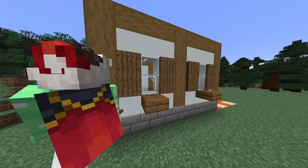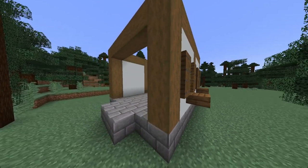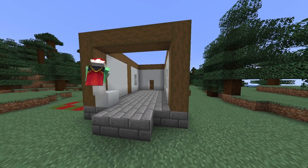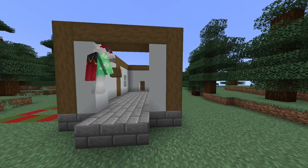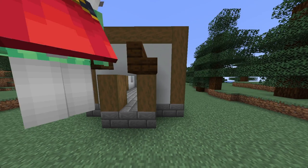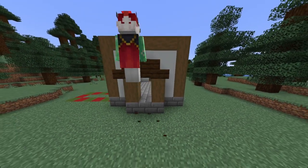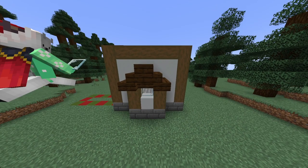We can move on to the back of our house and we're going to do something very similar to what we did at the front. First get your white concrete and just build them up at either side. Next we can take our stripped spruce wood and place two blocks here, followed by filling in the remaining bit above it. Now we take our dark oak stairs and just make another arched roof. Instead of placing a door here we're going to place a white concrete block followed by a glass pane.